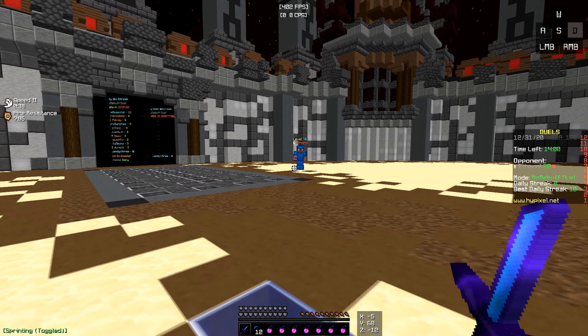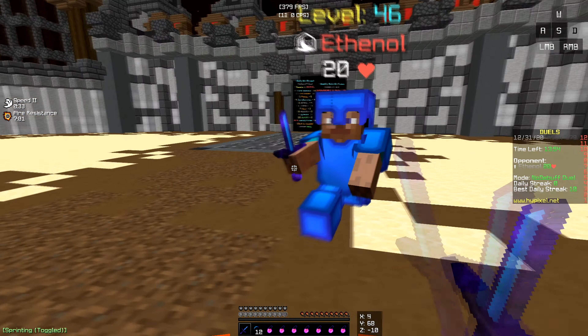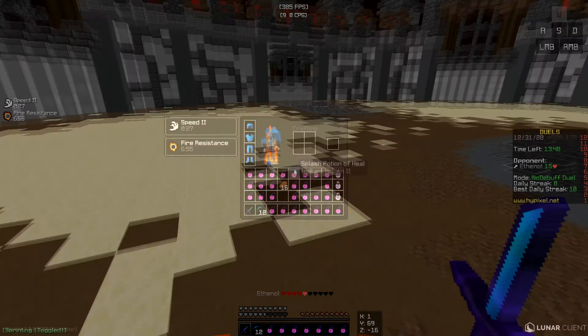And next, when you want to run at your opponent, you wanna strafe. Because you actually move faster this way, so you actually take less knockback when you strafe, and you can basically get combos.